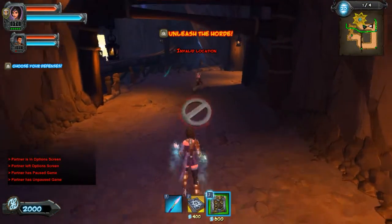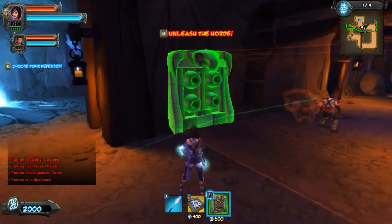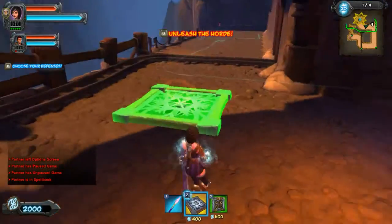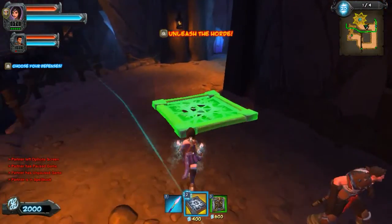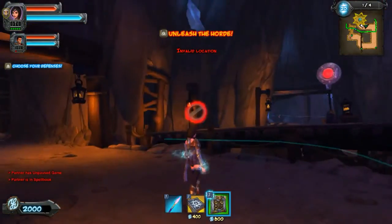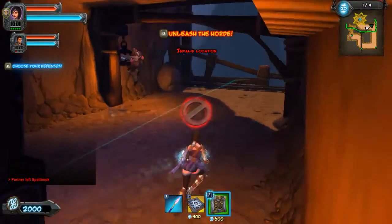Where do I get the traps? Press B. Now, the first trap difference is we both have slowdown traps. Mine's slightly cheaper and it freezes the enemies, whereas his slowdown trap is a sort of tar trap. And also, our arrow traps — mine is poisonous, they do acid damage over time. Though I think there are some other disadvantages to it.